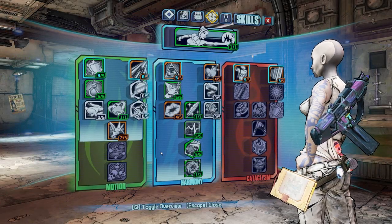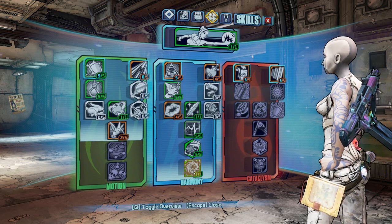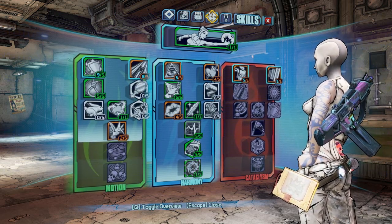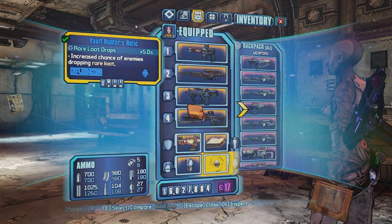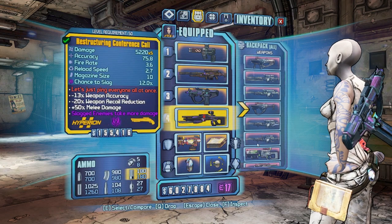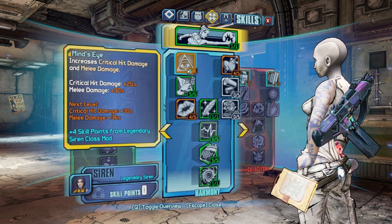Hey guys, it's Evil Monkey here and I'm here to show you my skill tree for Maya. It's highly built on the medic skill tree and also the Siren class mod, which I'll show you ahead of time. It adds plus four to about five skills here and does some movement speed things, plus cooldown rate, and gun damage is also increased. That's what the little blue numbers are.